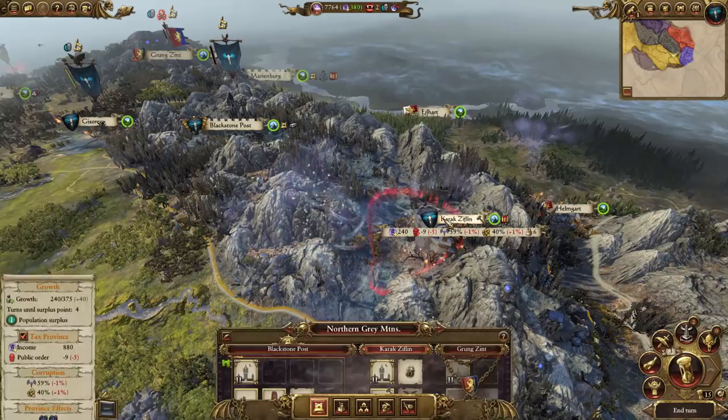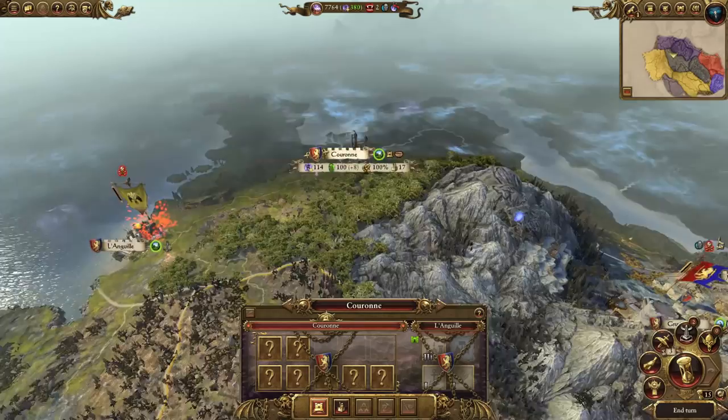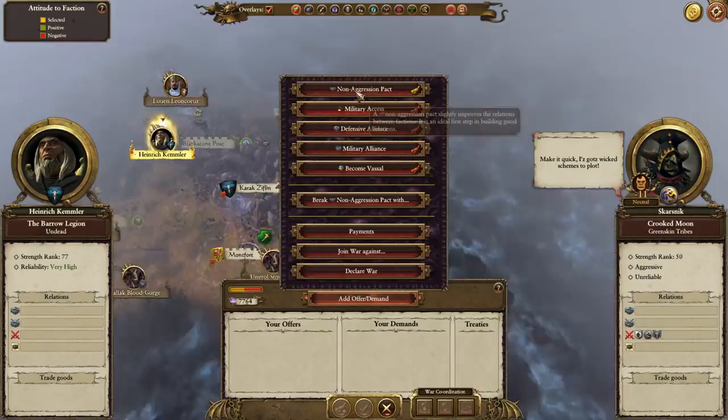Karak Zifflin - if I can get walls here, I could probably upgrade to the Barrow. But Karak Zifflin is so out of the way. I think what we need to do is take out Bretonnia, because Bretonnia - particularly Caron over here - is going to be an issue. If we can take this out, that secures our north-ish, because we've got Mussilon to our west who is kind of friendly to us.